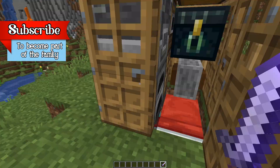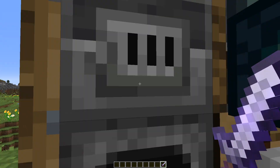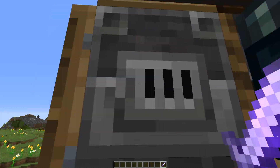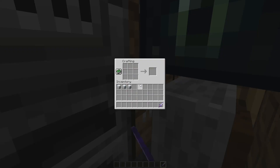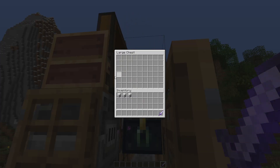Also there's an anvil in here so you can get some repairing done as well. And here we've literally got every type of furnace — the smoker, the blast furnace, as well as your basic crafting table, and a double chest of course, because what's a house without a double chest, right?